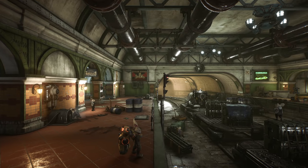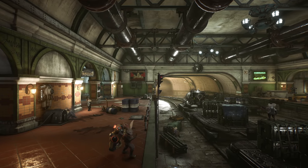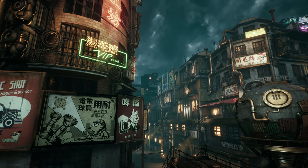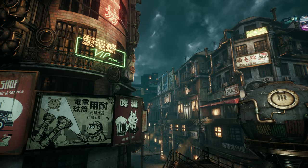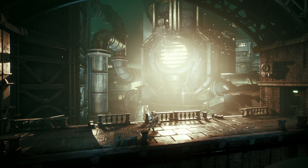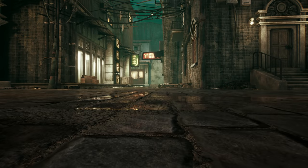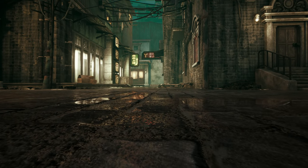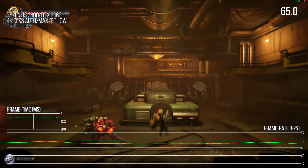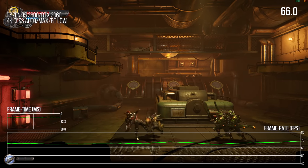In today's video, brought to you by Fist Forged in Shadow Torch, I will explore the visuals behind this punky Metroidvania game, discussing how Unreal Engine 4 is leveraged to bring this world to life, how its ultra-high-end features like ray tracing enable an extra layer of fidelity on an already handsome package, and how DLSS enables high-end experiences even on low-end hardware.